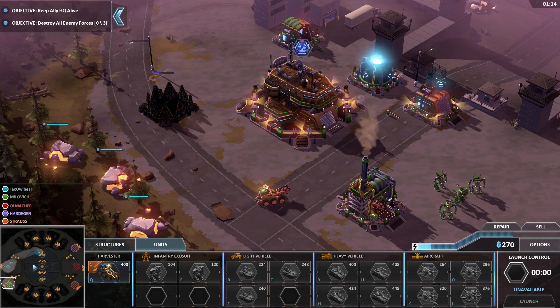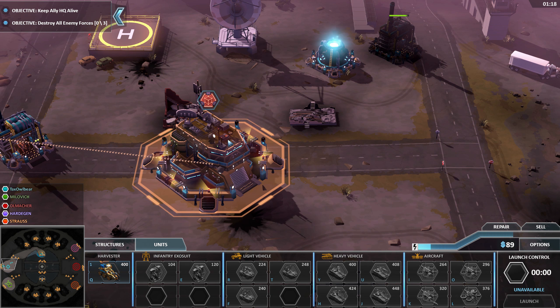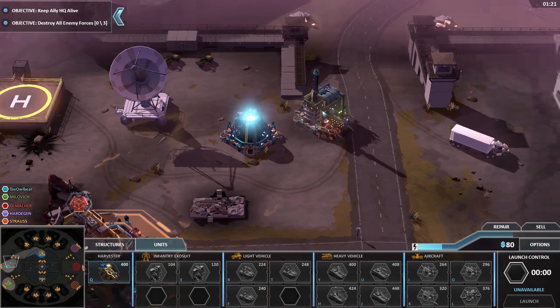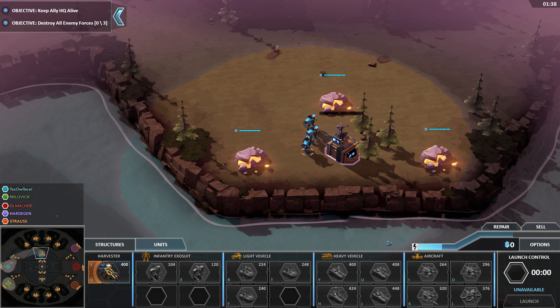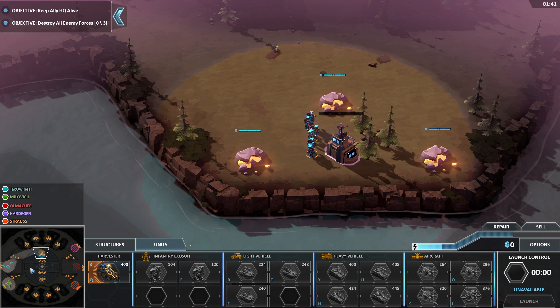Welcome back to Forge Battalion. Welcome to Russia — this time we have to destroy General Allmacher and his two friends. We have Stephanie on our side, and we need to keep her alive, which isn't too much of a problem. The only real problem is dealing with the enemy's long-range artillery, which they can spam anywhere on the map almost as often as they wish, which is rather frustrating.